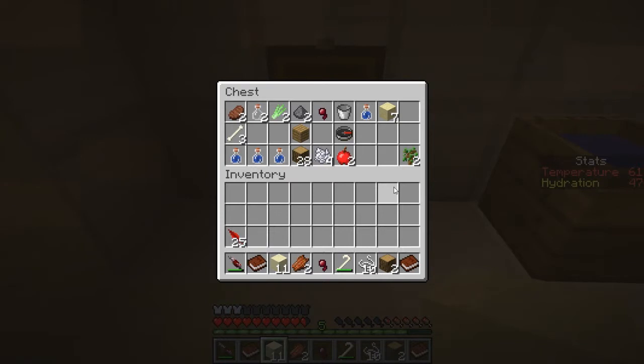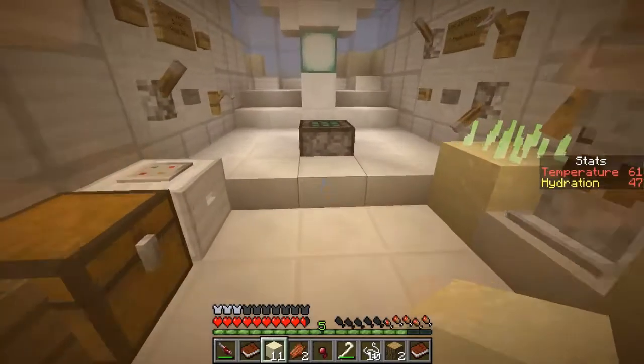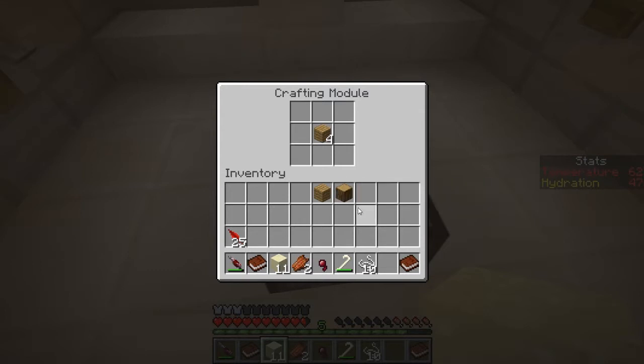Don't need anybody sneaking up on us while we're building stuff. I think that's going to be enough planks. I can't remember where I read it, but it said something about if you drop two items in there, you're only going to get one back - it's something to do with the way the custom crafting module works.